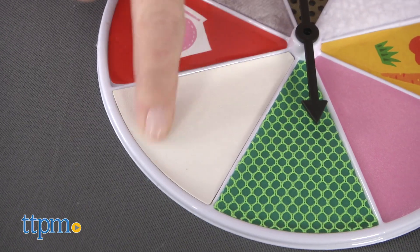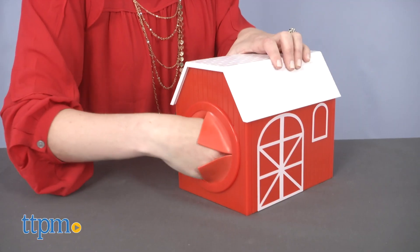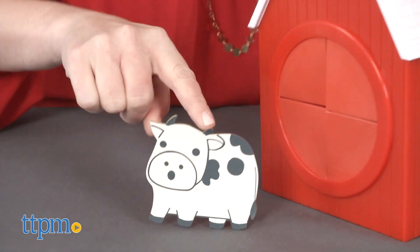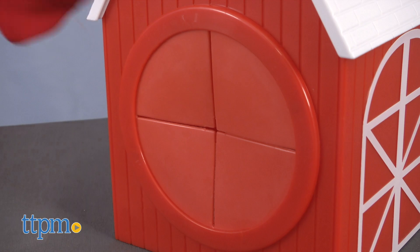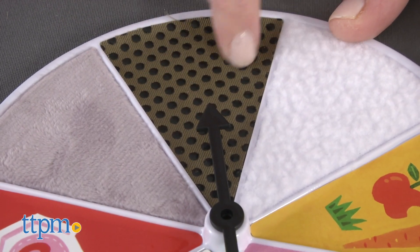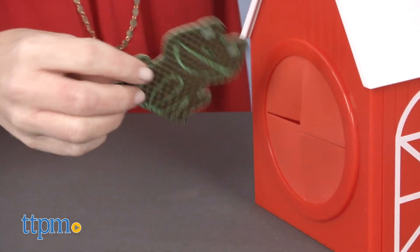Use the textured spinner to match and collect your animals from the barn. All six animals get placed inside the barn, and then players take turns spinning the spinner, feeling the texture the spinner lands on, and reaching into the barn to find the animal with the matching texture.